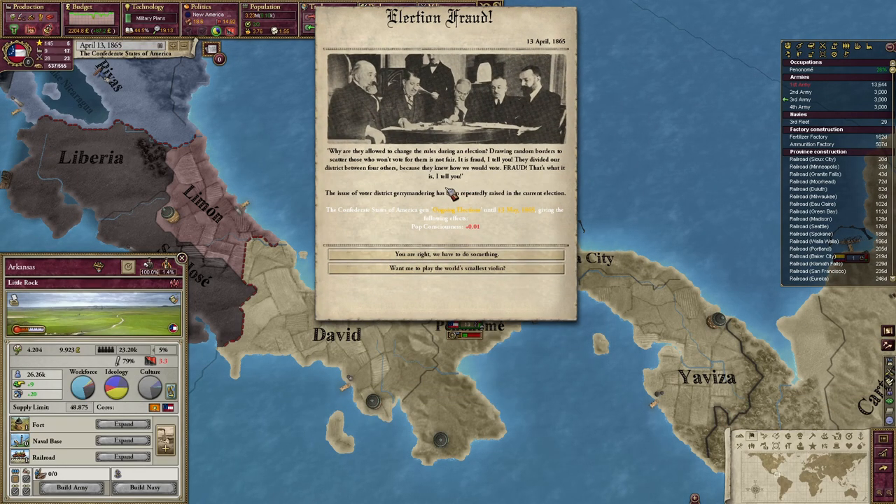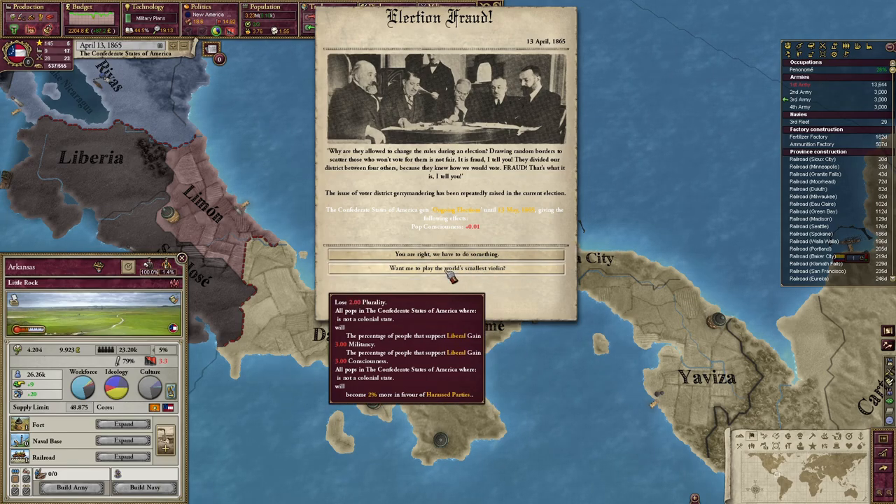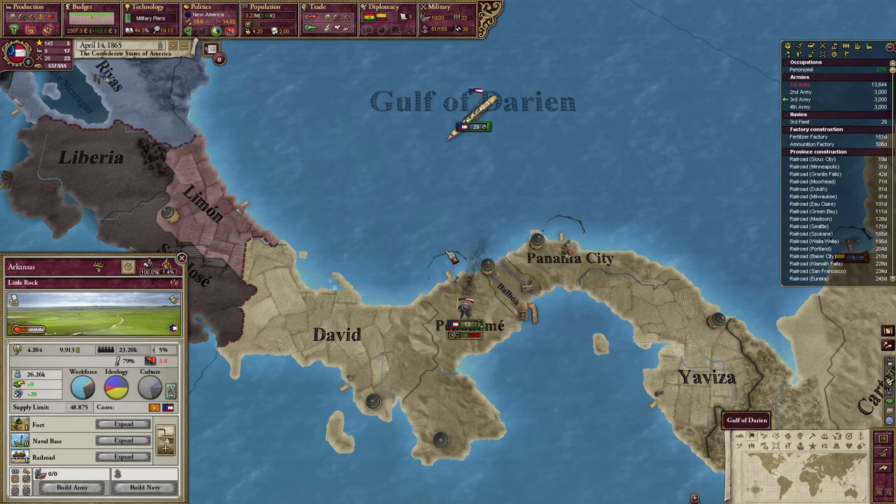Election fraud: 'Why are they allowed to change the rules during an election? Drawing random borders to scatter those who won't vote for them is not fair. It is fraud, I tell you. They divided our district between four others because they knew how we would vote.' The issue of voter district gerrymandering has been reportedly raised in the current election. Want me to play the world's smallest fiddle? Election fraud's not cool, man.